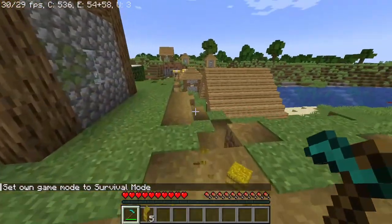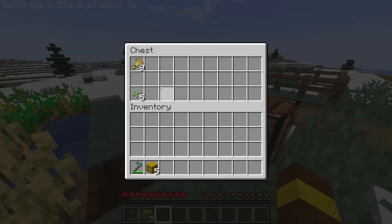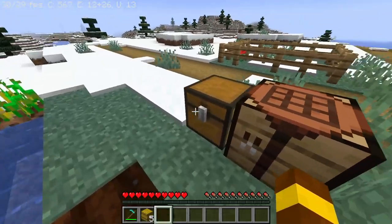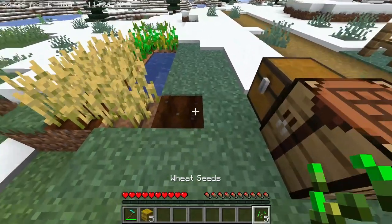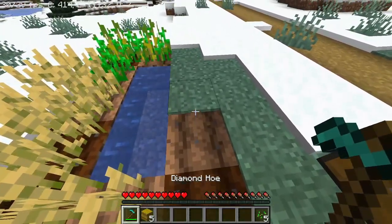But in another way, you can collect nine wheat and use a crafting table to make a hay bale. First, to grow your wheat, you need a hoe and right-click on the grass block.